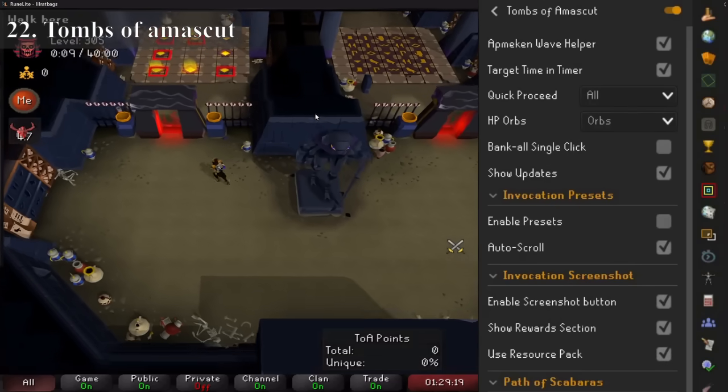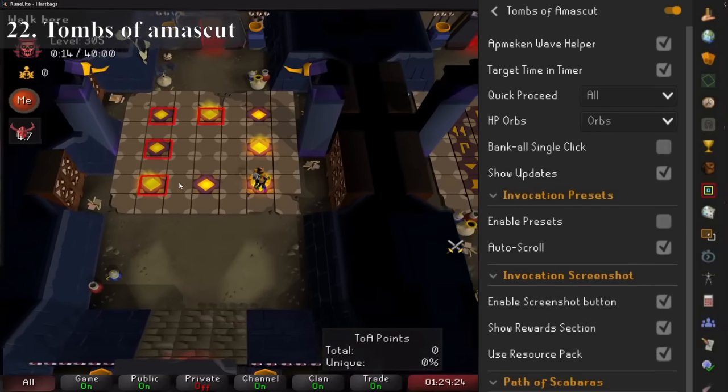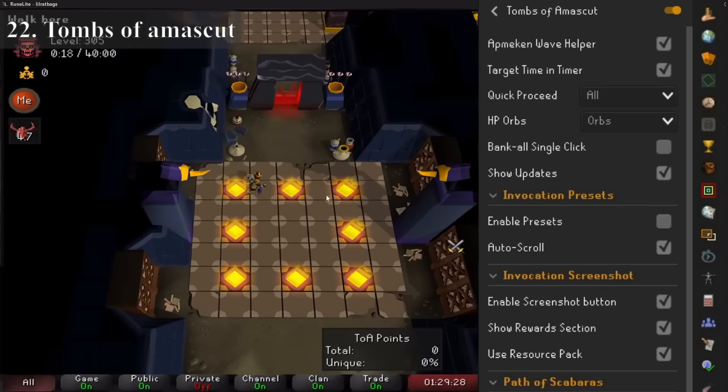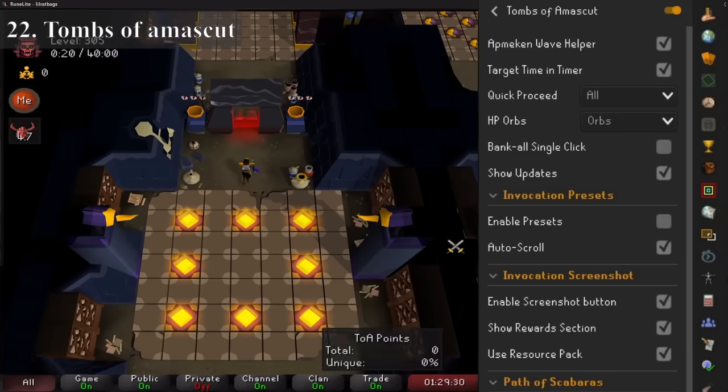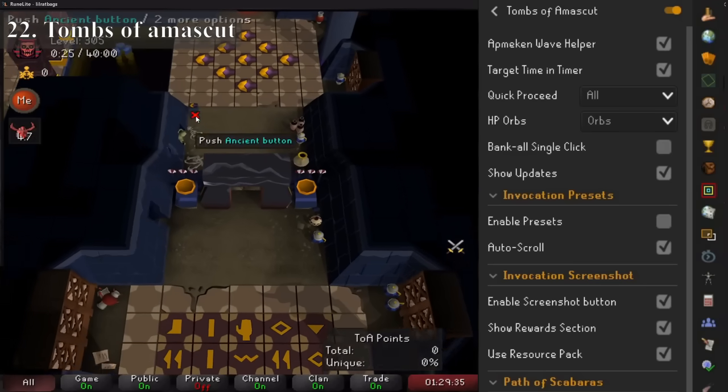Tombs of Amascut is similar to the Gauntlet plugin and will help you in various ways throughout the raid. You can share invocation setups, it shows you the chance of a pet or a unique, as well as a lot of other things — but its main use is probably in the paths before each boss, especially on one path which essentially shows you the answer for every single puzzle.